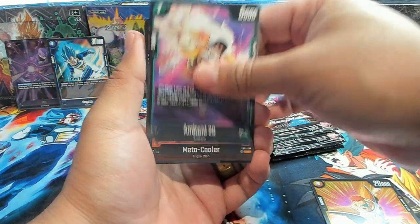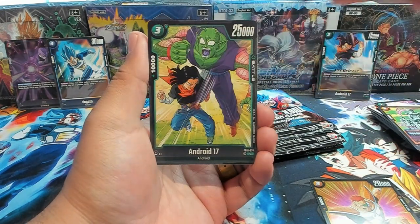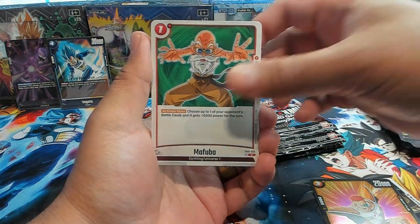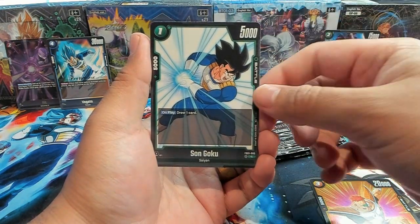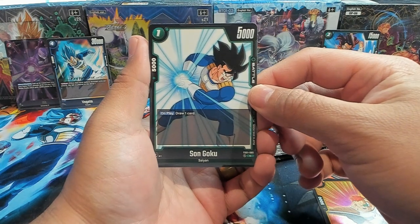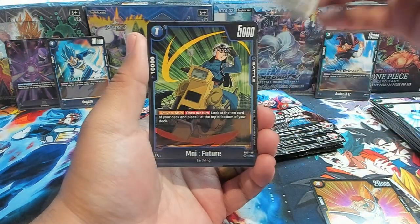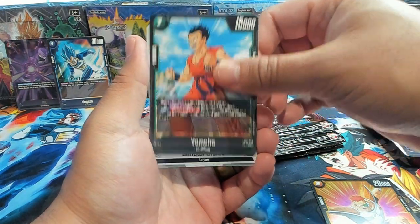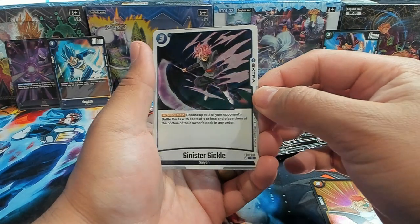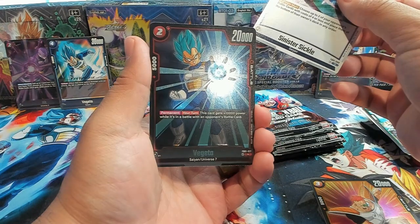We have Android 20, Metacooler, Pan, Android 17, the Mafuba, Goa Su — great card for green, one-drop. Son Goku — good draw power right there. I need a few of those in my Broly deck. We have a Yamcha. First rare: Sinister Sickle, Goku Black. And we have a Vegeta rare — permanent, your turn, this card gets 10,000 power while it's in battle with an opponent's battle card.